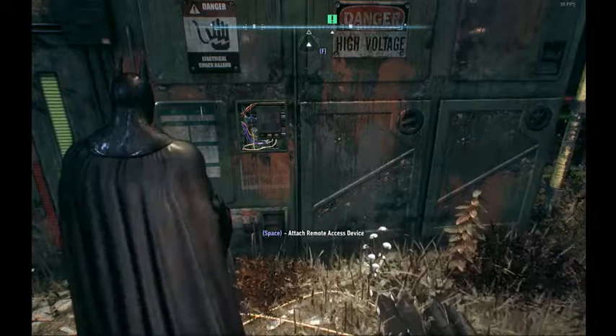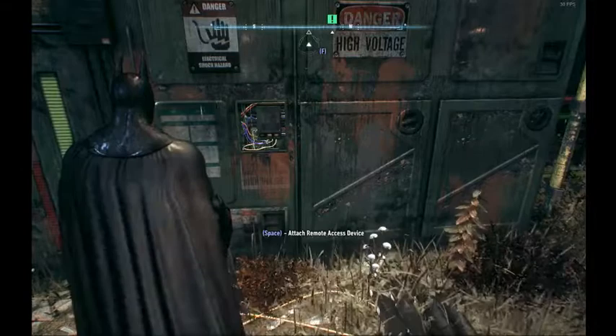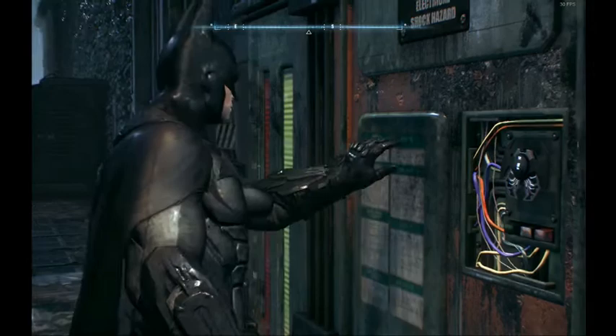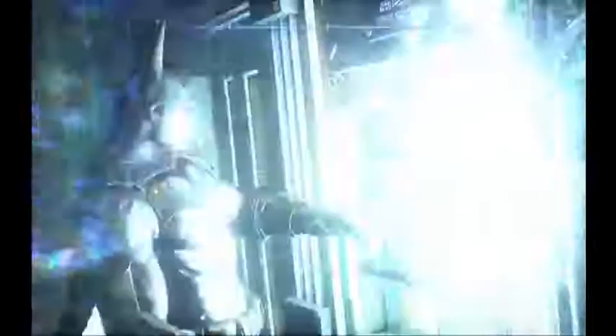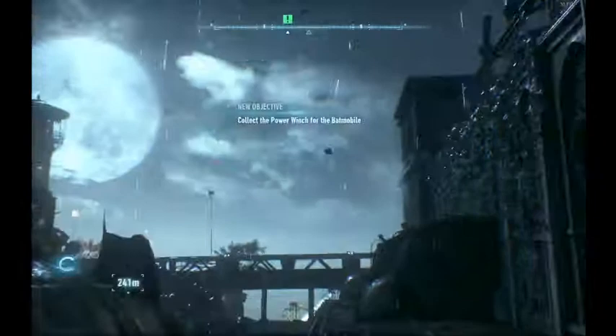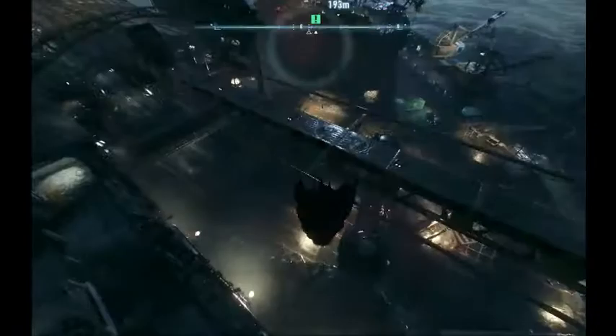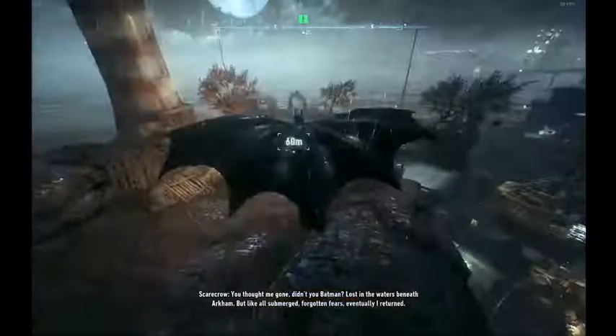Now we attach a device to power the antenna. There's an animation here — there are a lot of animations in this game, which I actually like because it creates a lot of opportunities for breaks. When we fail to do this, we have to get to the Batmobile. The easiest way is to grapple here, do a boost, dive a little bit, then do a boost off of here, and then call the Batmobile.